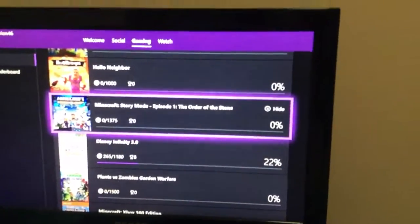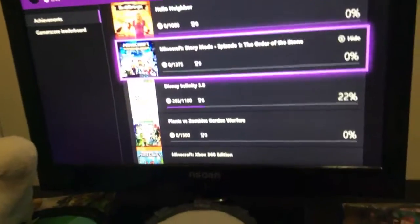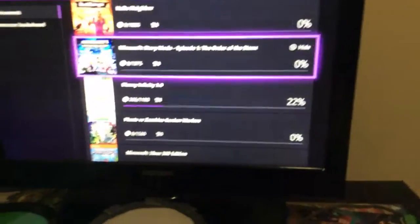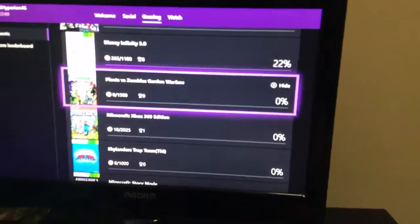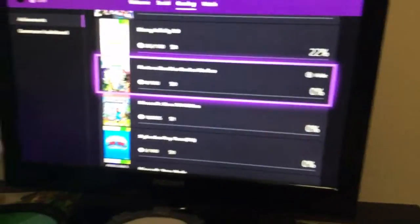Next we got Minecraft Story Mode Episode 1: The Order of the Stone. We got all the episodes, so I don't know why it's just saying it's episode one. Then we got Disney Infinity 3.0 — I can't really talk about these ones because I played them on Xbox 360, so I don't know how good they are on Xbox One.